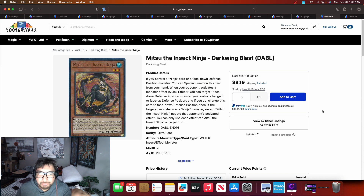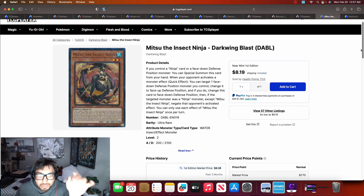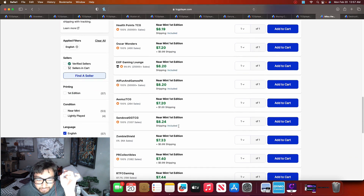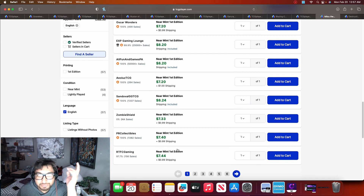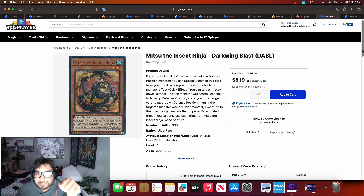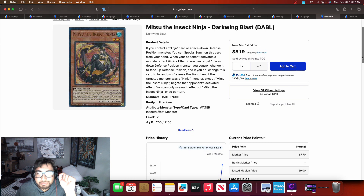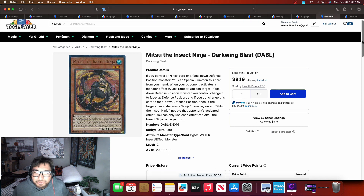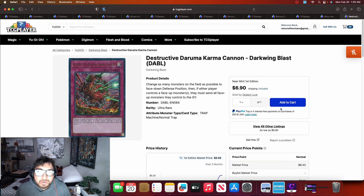Mid-Ninja Insect was at two dollars a couple months ago, hit five dollars last week, and today we're seeing it at around eight dollars, almost reaching that nine dollar price point. I think this price increase is because we saw Jesse Kotton in a feature match playing Ninjas, which may have incentivized people to start playing them. I honestly don't see Ninjas as being too competitive this format, but let me know what you guys think — maybe people will find ways to make the deck meta-relevant.